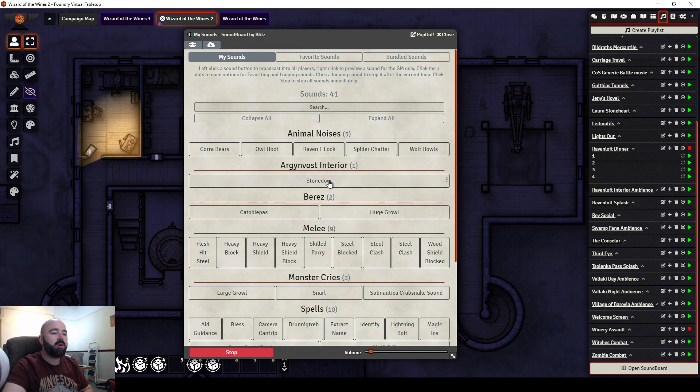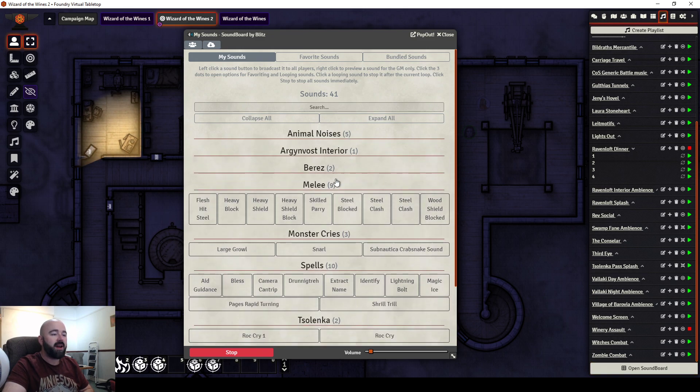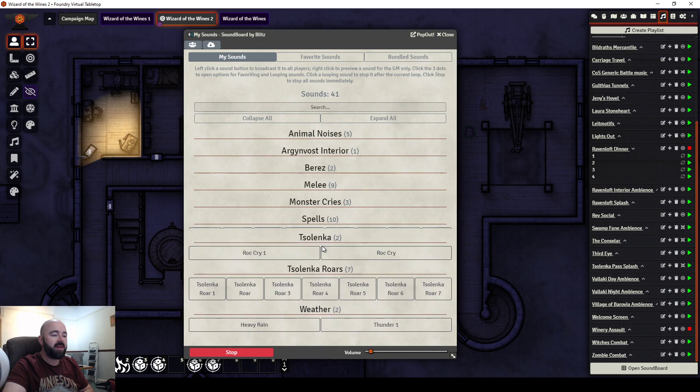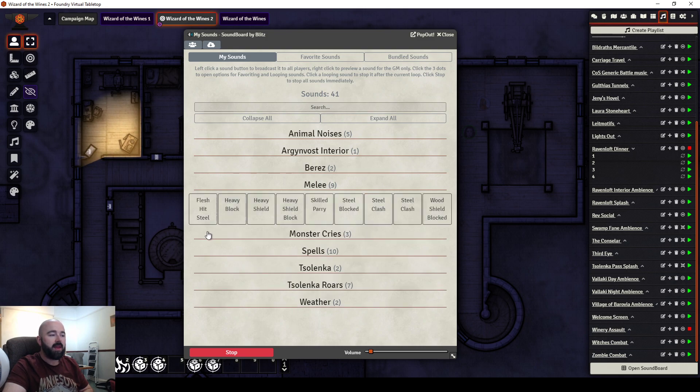In that folder you can make subfolders and just drop sound files in. All of these categories you see are just folders I put on my computer. So I made a Melee folder, moved my clipped sound effect files into it. People can go and get their sound effects from various places.